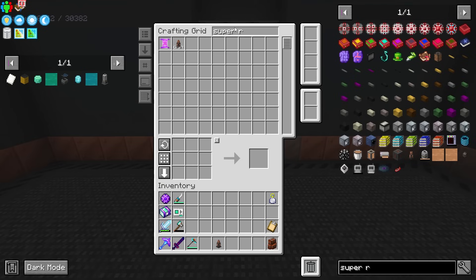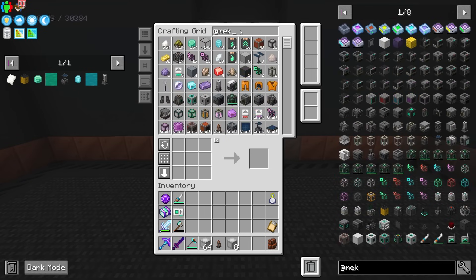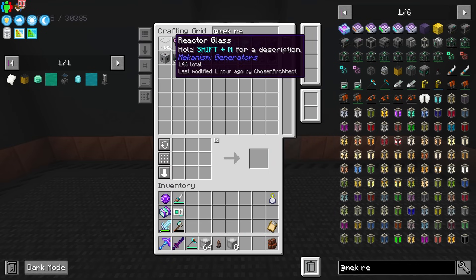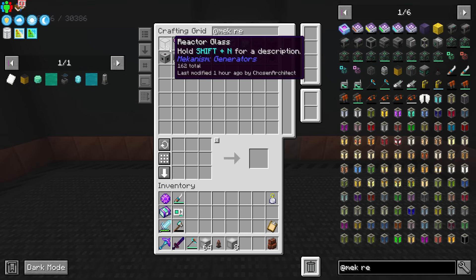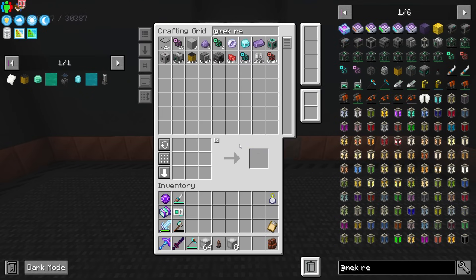It crafts up so fast — our setup to craft all of the things from Mekanism happens insanely fast. It's already done. Now we have the SPS cases also already done. Just to show how fast the crafting is with refined storage, we can go ahead and craft the Mekanism reactor glass. It almost happens instantaneously. It also has to make enriched iron — so it's just phenomenal.